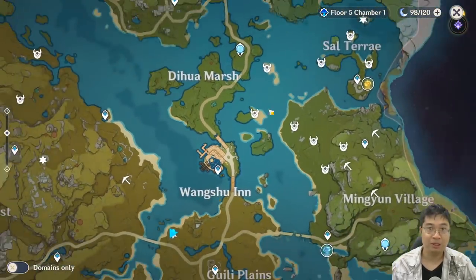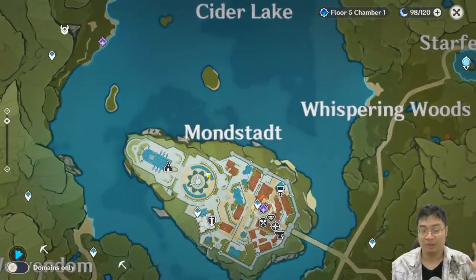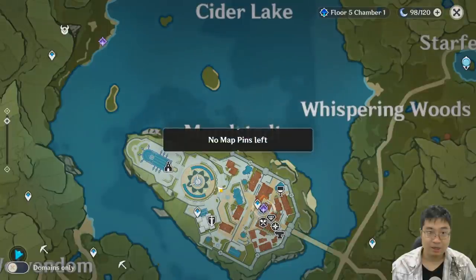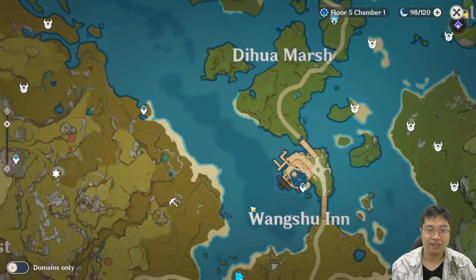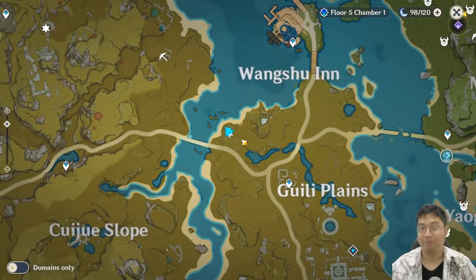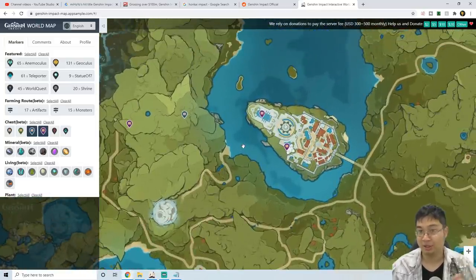The first chest we'll look at is in Mondstadt. It's a hidden chest similar to the one you saw before standing on a tree branch — this one you have to interact with something else to activate it. I'll show you the replay, but the location should be around here. I've been pinning too many things lately, and the second chest is where I'm standing over here. Let's have a look at the interactive map before we start, just to be double sure we haven't collected those chests.